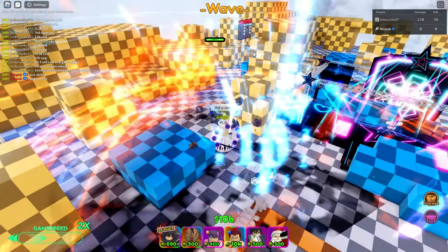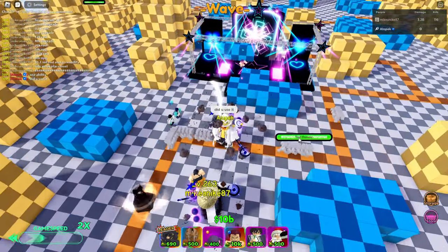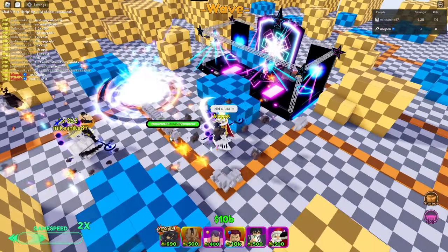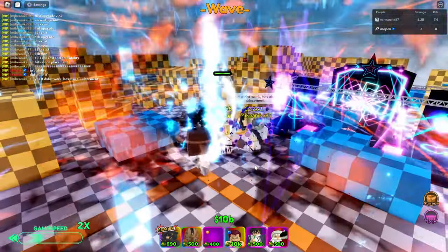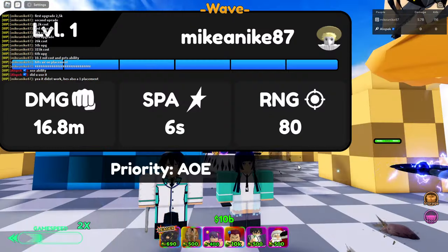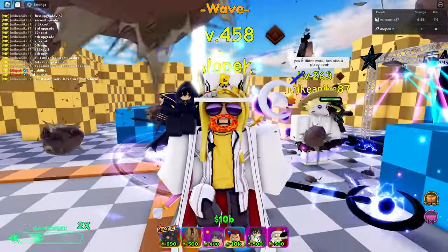I'm not really sure what the ability does — it looks like it didn't really do much. Let's see if he's gonna use the ability again, because I'm gonna be honest, it didn't do anything. The ability isn't really working yet, so he's a little bit bugged guys. He's also a unique placement as well. So there you go — Alabama Siblings showcase. It's a little bit bugged right now, so hopefully they fix it ASAP.